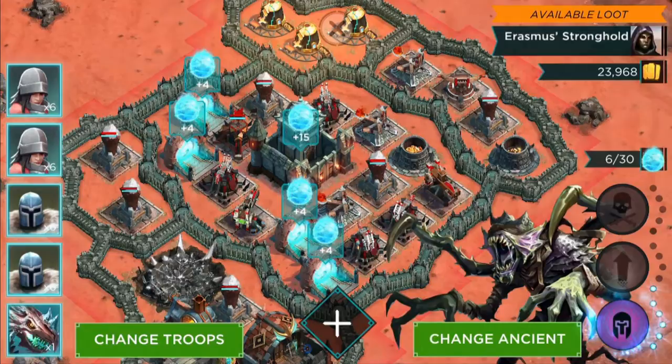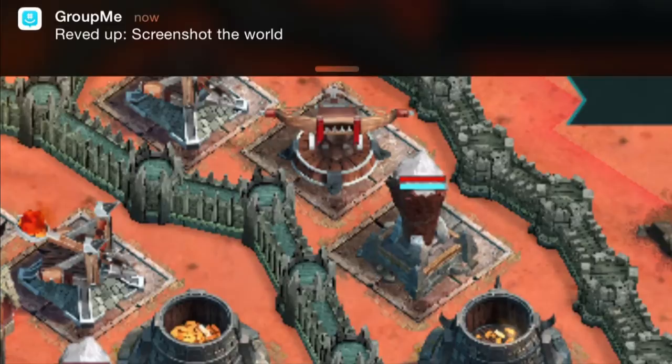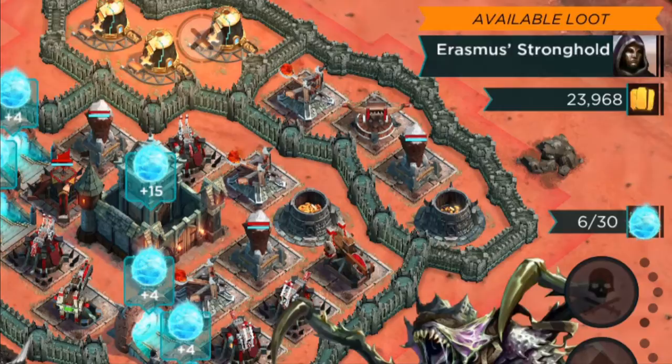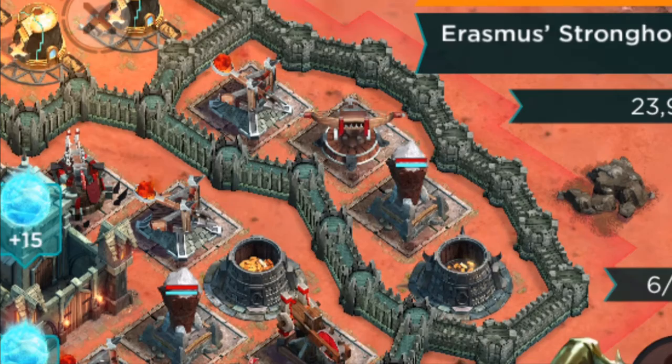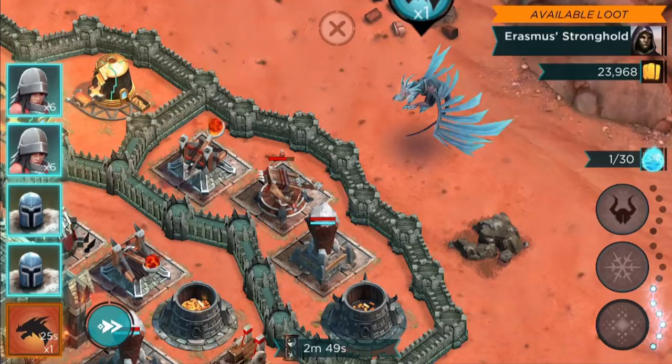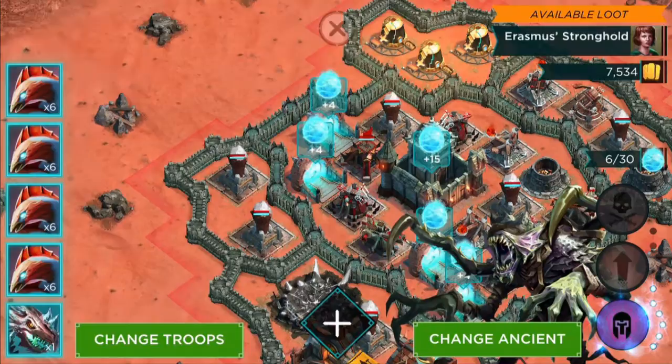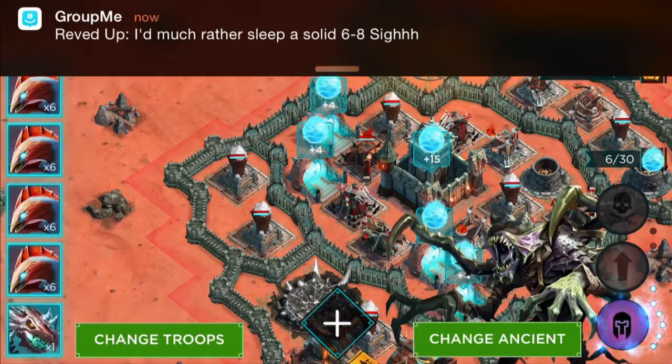Here's a closer view of the core. I noticed the crossbow-looking structure up there between the spell tower and catapult only targets ground. So what I found was if I placed my dragon right on top of that, there was no air defense that could reach me, and the dragon was then able to take down the spell tower, the catapult, and the crossbow. You can see I got both buildings and the catapult down with full dragon health remaining.